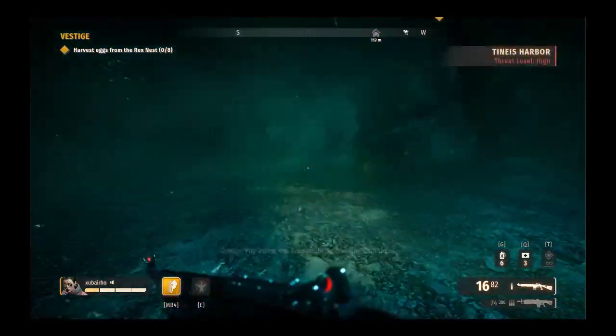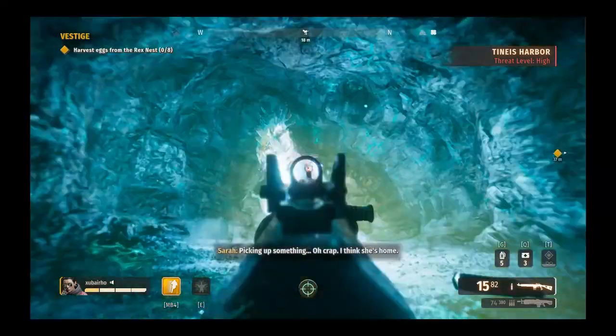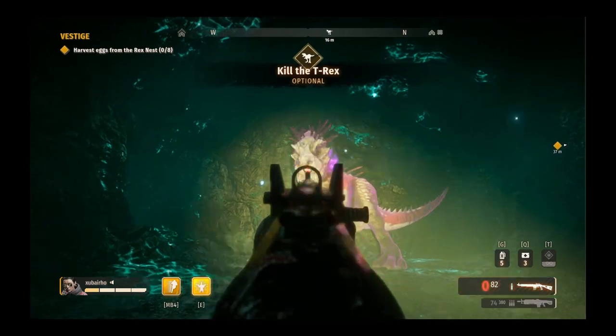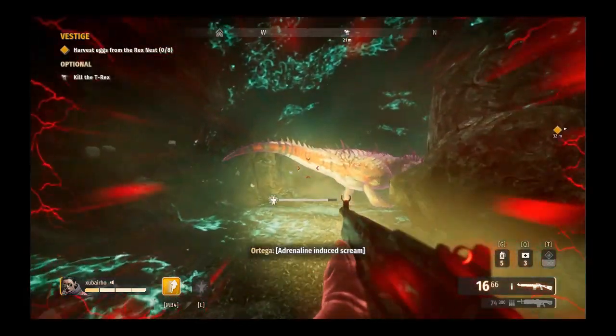Feel free to leave any advice or suggestions in the comments because I'm pretty new to the game. I know a lot of people recently got this game for free on Epic Games, like me, so I wanted to share this because it's pretty helpful for farming T-Rex — killing it within a minute or even 30 seconds.